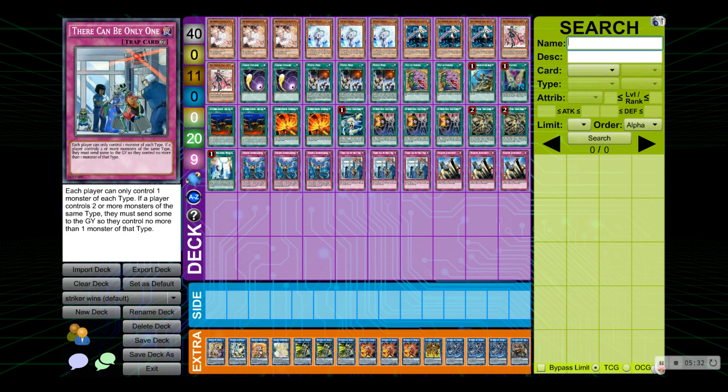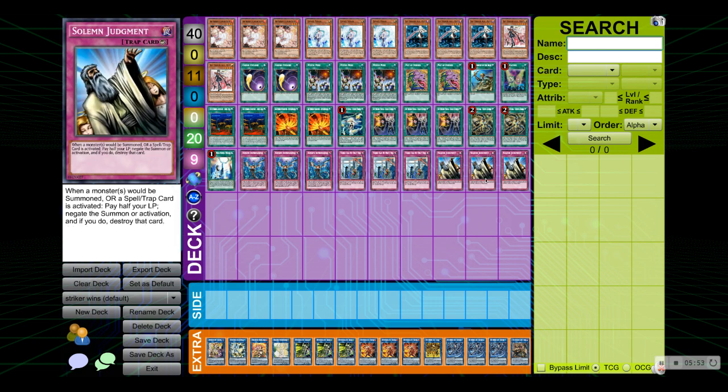There Can Be Only One is so good because you have the Machine type and the Warrior type, but other than that you don't actually go into anything else, so it doesn't really affect you at all — while your opponent will start crying in front of you. That's okay because you are also running triple Solemn Judgment to oppress your opponent even further. Solemn Judgment negates a summon, negates a spell, negates a trap — nothing to hate about this card except losing half your life points, but definitely worth it for the payoff.